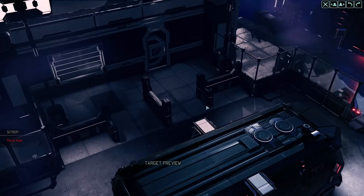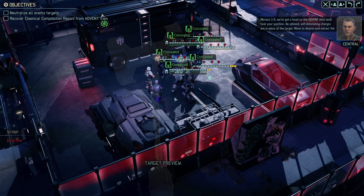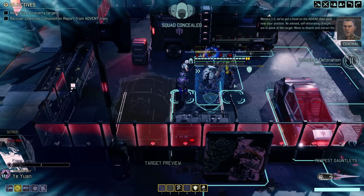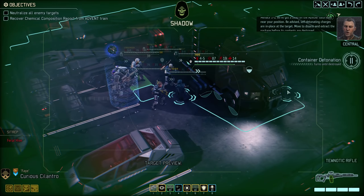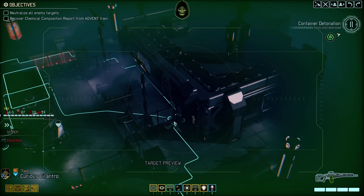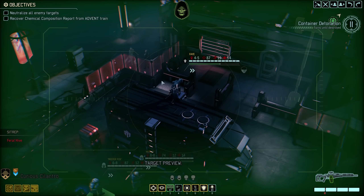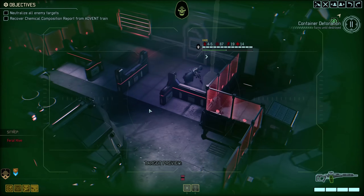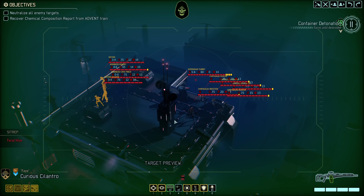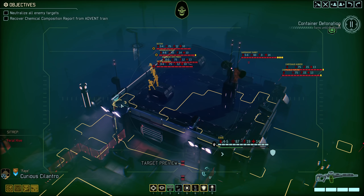I'm looking forward to testing that new rocket. Here's our actual objective — we've got a bead on the Advent data vault near your position. Self-detonating charges are in place at the target; move to disarm and extract the package before its contents are destroyed. Interesting starting location. I've spotted an alien patrol — we got some groups already on the roof. There's a Chrysalid over here, good to know. Let's maybe go left a little bit.